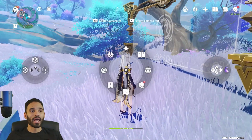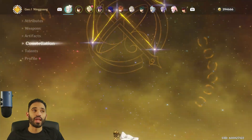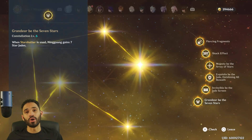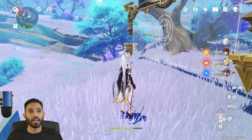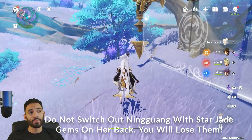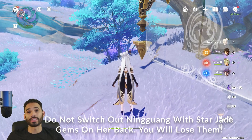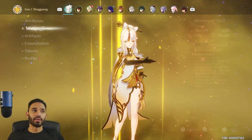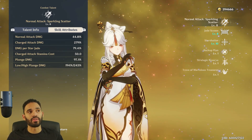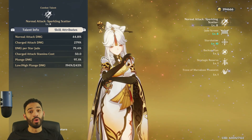Remember I said you can only accumulate three Star Jade gems normally? Well, at Constellation 6, after she ults, you get seven Star Jade gems around your back. Every time you ult, you have seven star jades, and one charged attack fires all seven simultaneously. At talent level eight, that's 79.4% times seven plus the 279% charged attack damage — the woman is a monster.